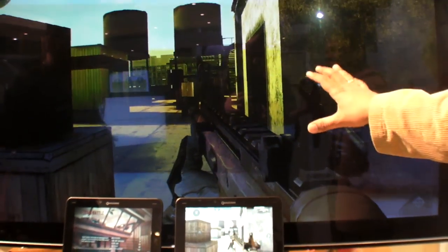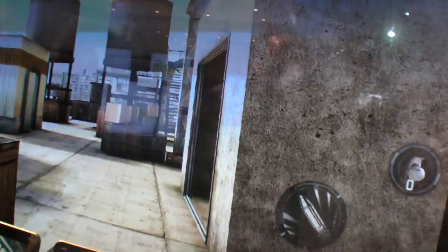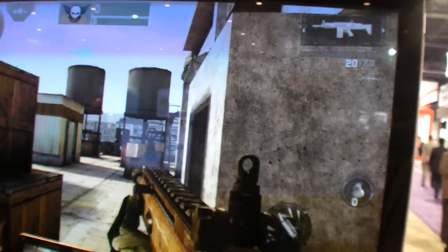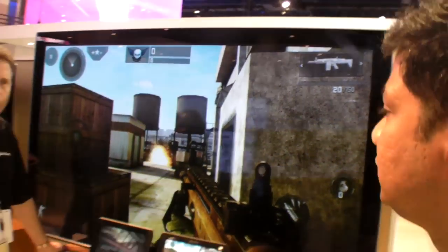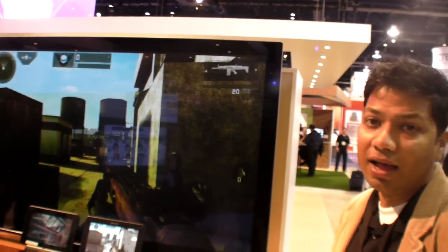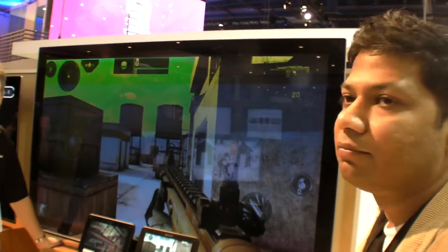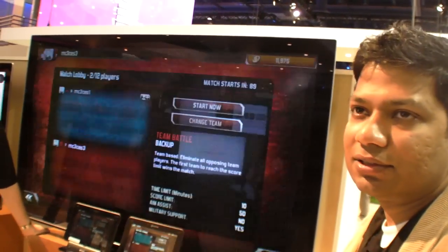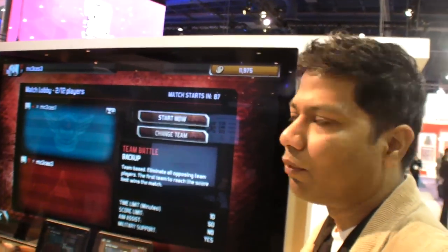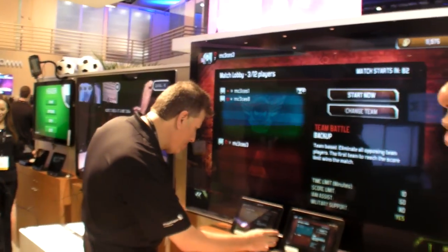You can see the high quality of the graphics on Modern Combat 3 — this is essentially the highest quality graphics you can get on a mobile platform, like a high-end gaming console. The reference platform supports HDMI output, 3D, full rendering, and all effects. Stereoscopic 3D isn't being showcased at this booth, but the next booth is demonstrating stereoscopic 3D as well.